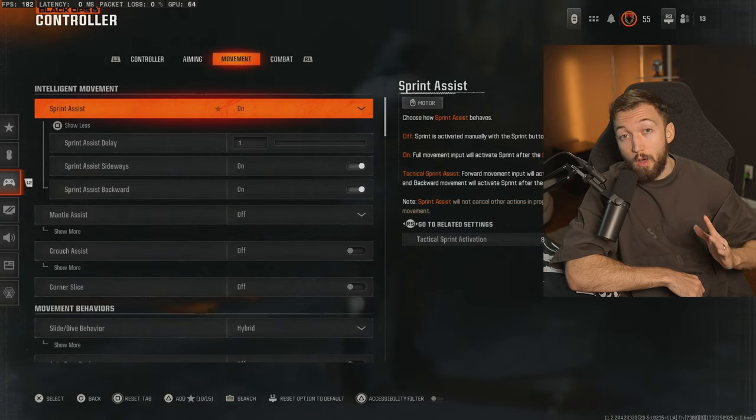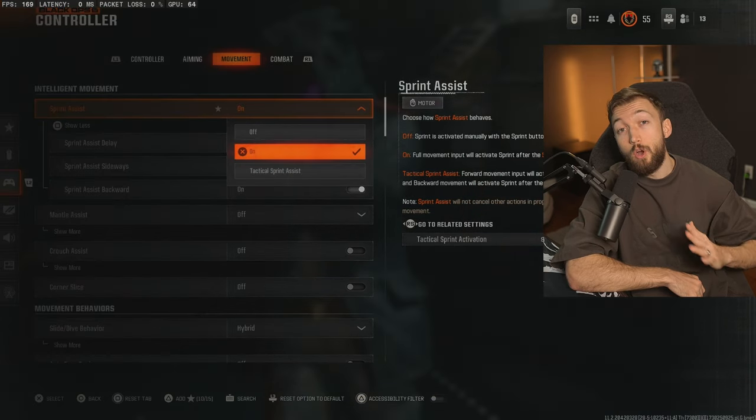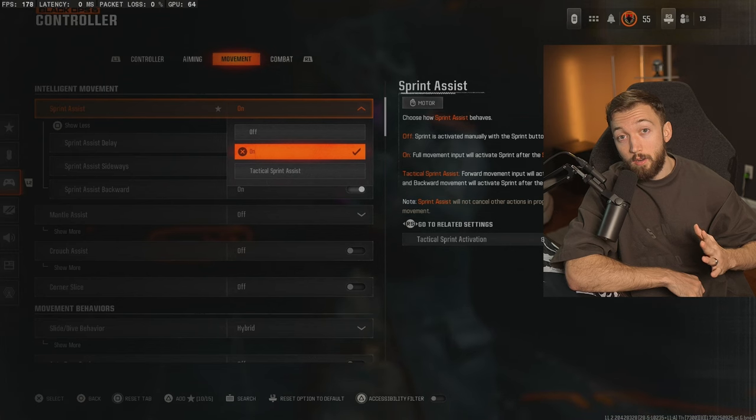Now, shotguns. If you guys are playing with auto tac sprint settings on, you're going to have to turn them off to use shotguns in any efficient way. I refused to do that and it honestly wasted so much of my time. I literally wasted an entire day's worth of gameplay trying to get headshots with these shotguns. Make sure you guys turn that off and don't make the same mistake I did.